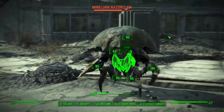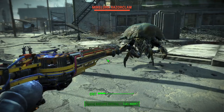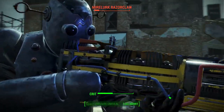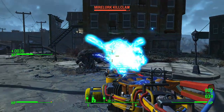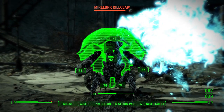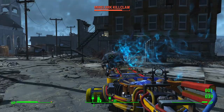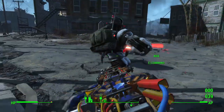Another consideration that makes sense is Ghoulish — that's way down at Endurance 9. But if you're already way down there with that much endurance, you probably already have Ghoulish because it's pretty helpful in certain situations. It'll heal you with radiation instead of hurting you, which is an interesting mechanic. So if you're already way down there, Ghoulish is a good idea here as well.